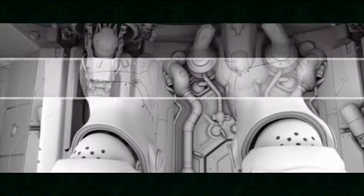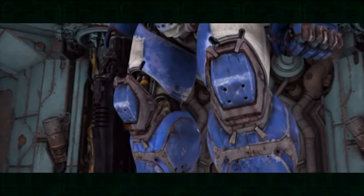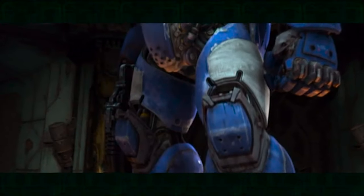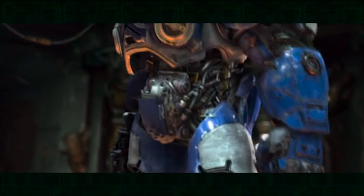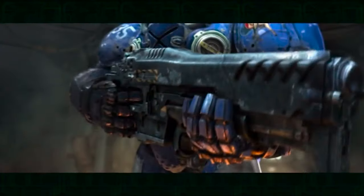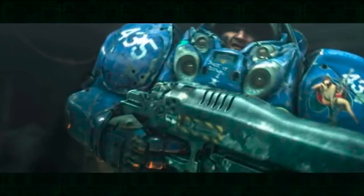When you're lighting a sequence, about half the equation is the lights and the other half is the shaders and how the surfaces react to the lights. As the shaders are being developed, the artist is looking at real-world samples of different materials and trying to mimic that in CG — how shiny the object is, how reflective it is, what coloration it has, and just how it takes light in every way.